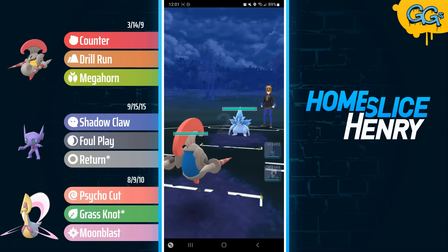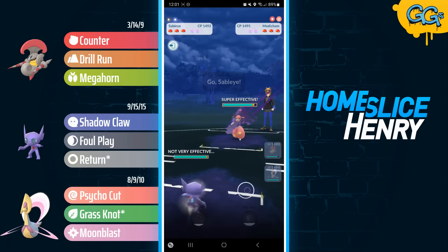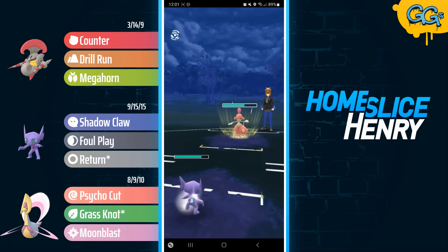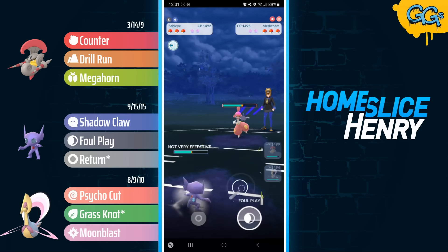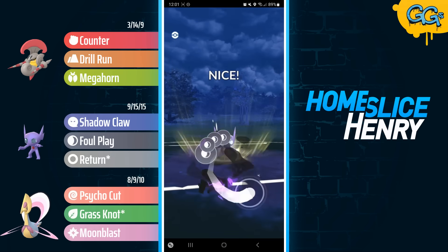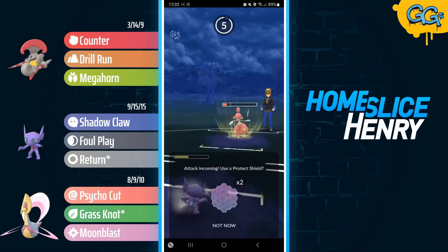Hopping into the first match, we see the dream lead: Escavalier into Alolan Sandslash. Opponent safe switches into Medicham, and I get to immediately respond with Sableye. Sableye of course has a dominating matchup here. Escavalier can do very well in an anti-meta role, but one thing it really struggles against is Medicham. So that's why in the back we have two very strong counters to Medicham with the Sableye and the Cresselia.